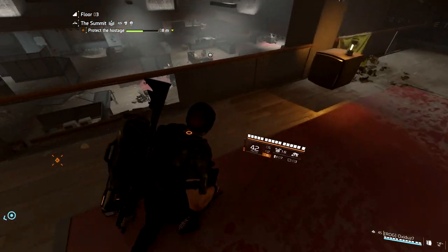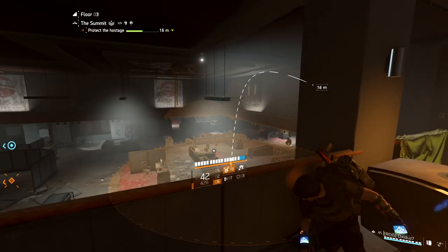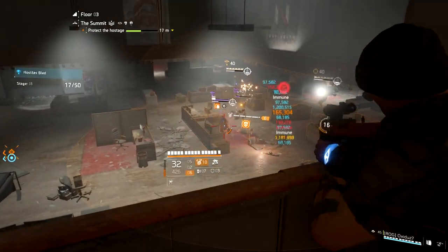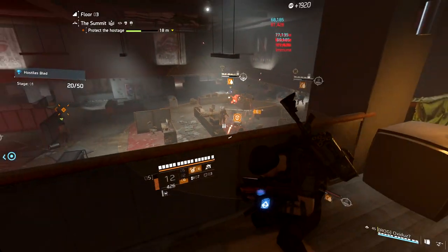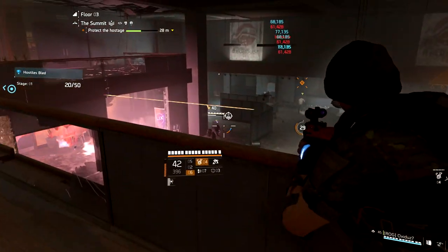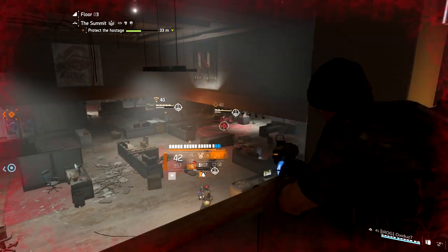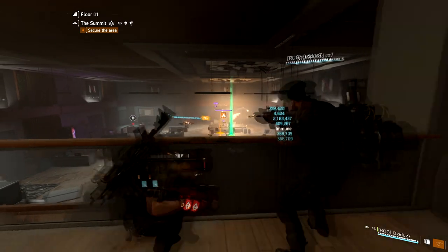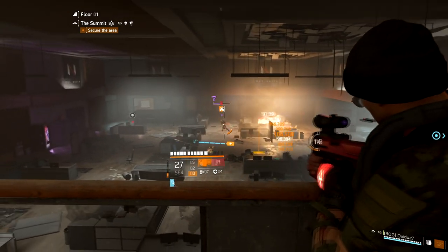The skills I like using with this gear set are the Stinger Hive, because it has a really wide radius and it's very easy to inflict bleed on a large group of enemies at the same time. I also like using the sticky bomb that does burn damage. It's a little easy to miss your target, but once you get some practice with it, it's very useful and it also has a relatively short cooldown time.